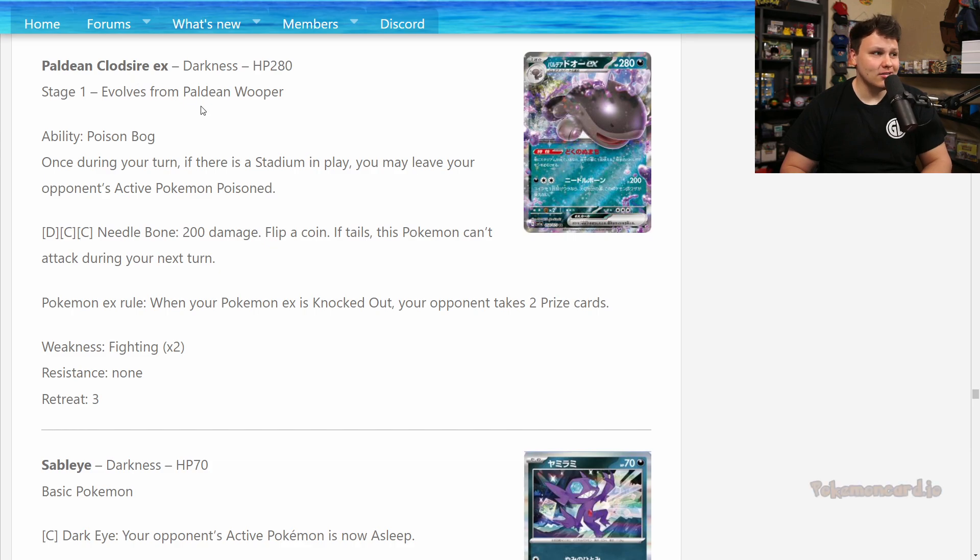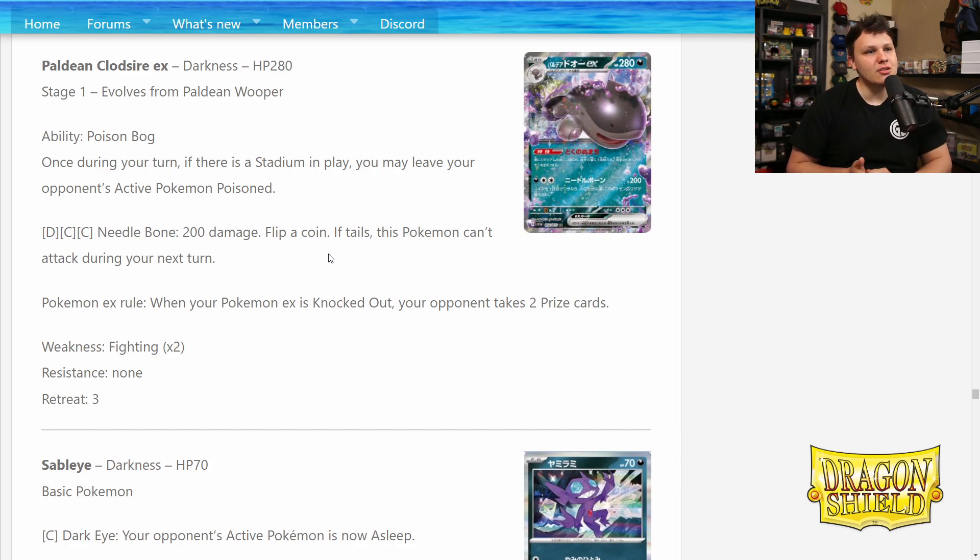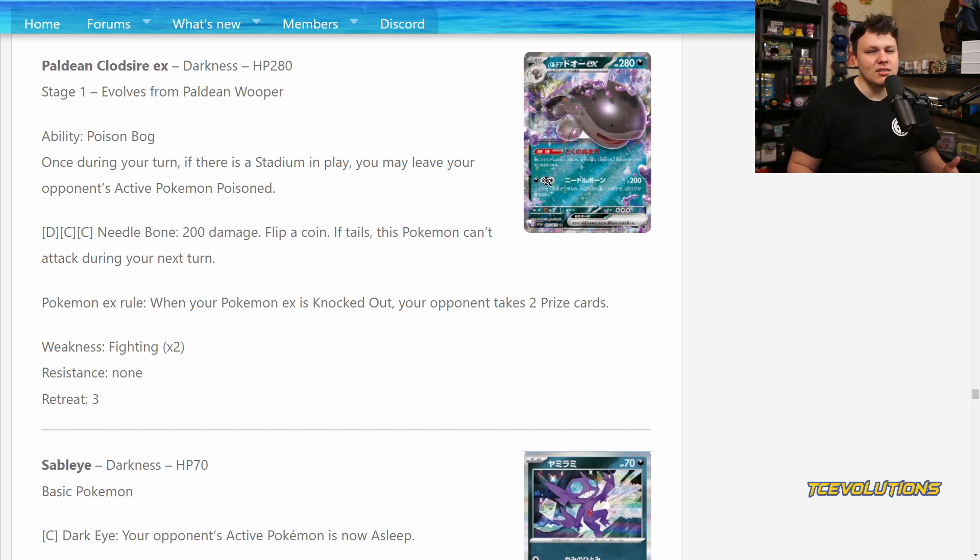We've got the Palafin Claw Desires EX, ability Poison Bog: once on your turn, if there is a stadium in play, you may leave your opponent's active Pokémon poisoned. And for Dark Colorless Colorless, you do 200 damage — flip a coin, if tails this Pokémon can't attack during your next turn. So you're doing 200 damage, they're poisoned, you have 280 HP as a Stage 1 — that seems solid. We do still have Radiant Sneasler in the format, which increases poison damage by two between turns, so if your opponent's active doesn't retreat you're looking at 260 damage. A little short on some of these big Stage 2 EX Pokémon. But you'd be a little faster and more aggressive because you are a Stage 1. Without Dark Patch it's probably using Double Turbo for 180 — I think it'll come up a little short to compete with the Stage 2 EX Pokémon.